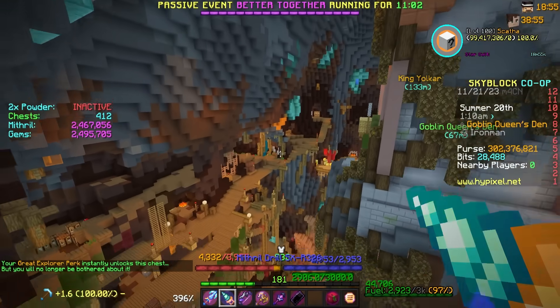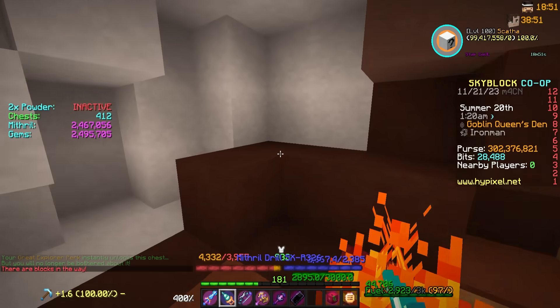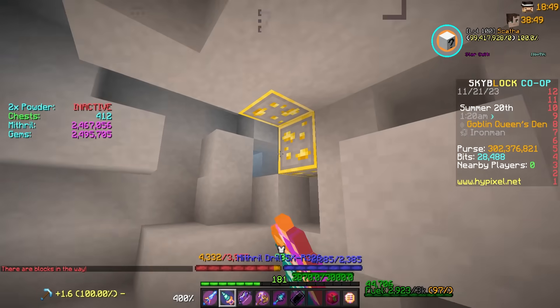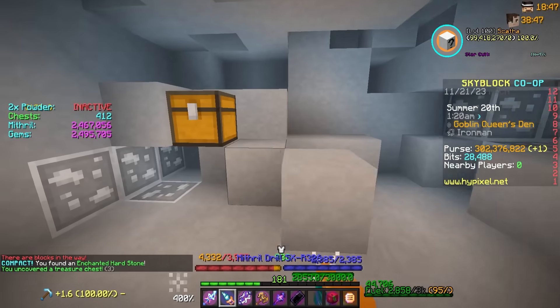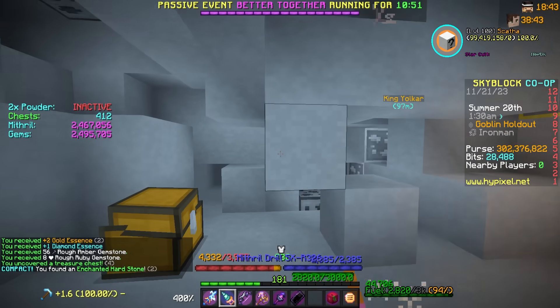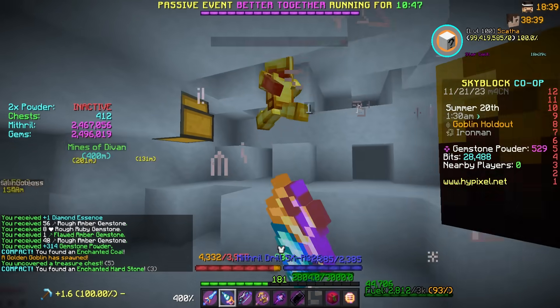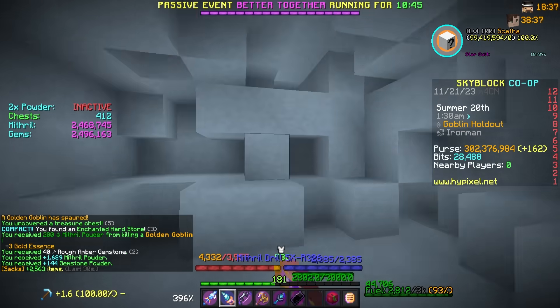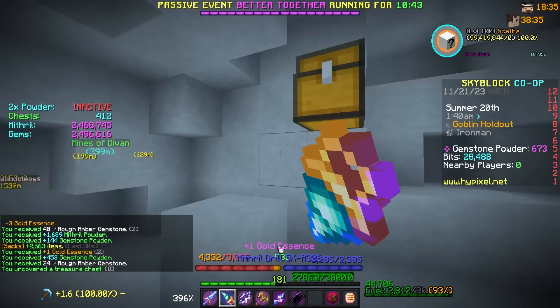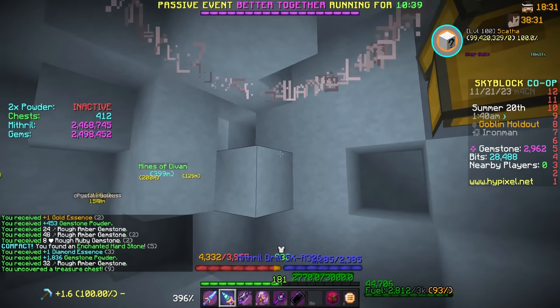I'm going to find a spot to powder mine. The spot is already kind of scuffed but we can just start tearing this lobby apart. I'm rocking the mithril drill for an extra 30 percent mithril powder, and my Skatha gives me an extra 30 percent gemstone powder, so it kind of evens out — that's been my strat. Speaking of goblins, there's a nice little golden goblin. I'll take that golden essence any day of the week.